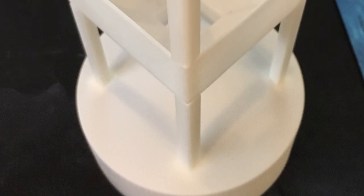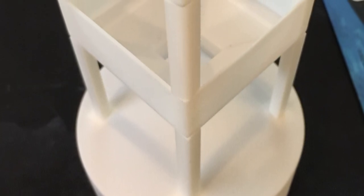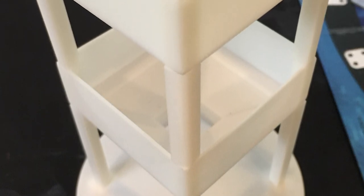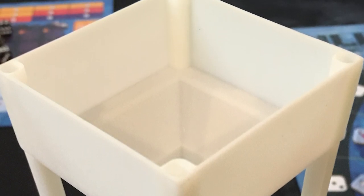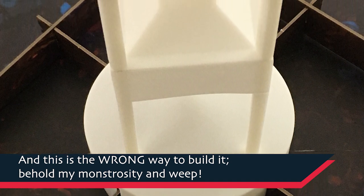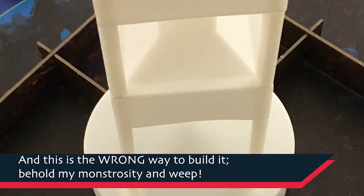Hey, this is Mike from the future with a quick addendum to this video. What you're seeing on screen right now is the correct way to build the tower that drops the dice in the game. It's how any sane person would have put it together, but I somehow, like a moron, had both of the tower levels flipped so that the dice were going in these little tiny holes. I just wanted to clarify that before you watch the playthrough so that people watching this in the future don't put their tower together the wrong way as well.